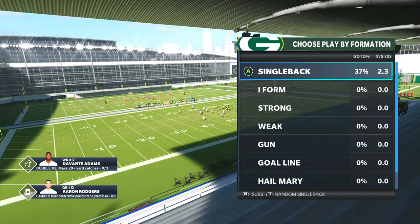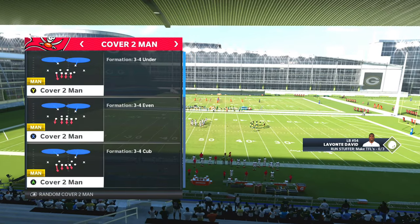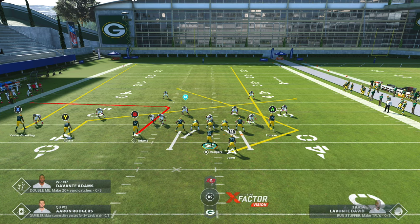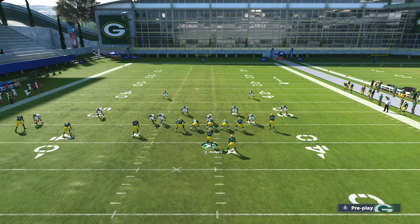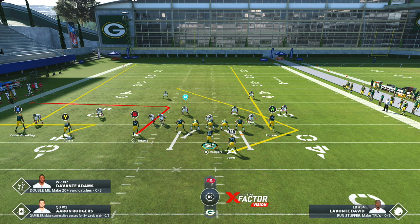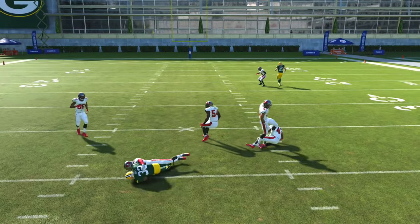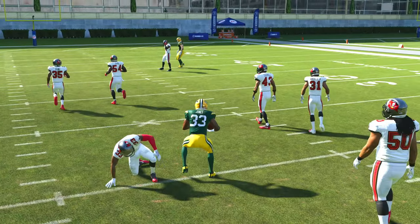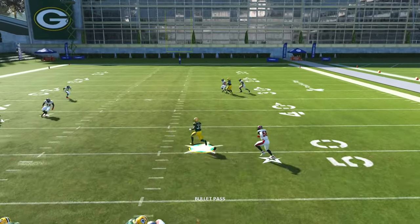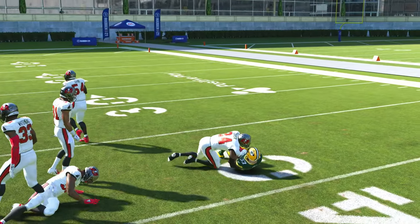Now let's talk about man defense — this is where this play becomes really good because you have two routes working. Halfback Angle against Cover Two Man random. Put A on a streak again, and you can put Y on a slant. Actually, leave Y on a zig route — you want the angle route away from everybody. You don't want anyone coming in his path because that slant will interfere and defenders will be there to pick the ball.